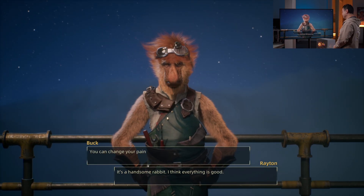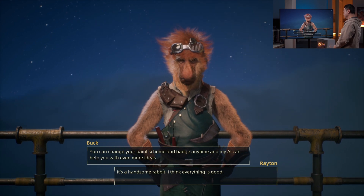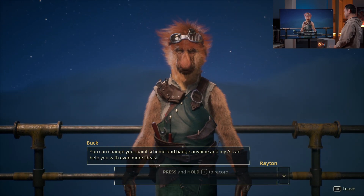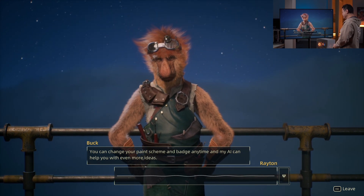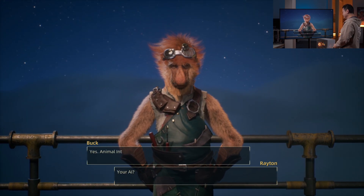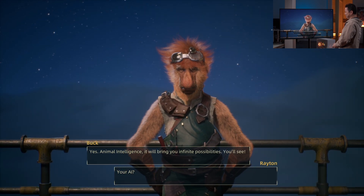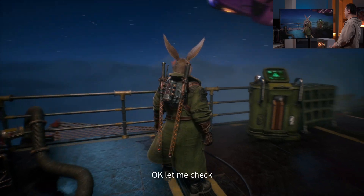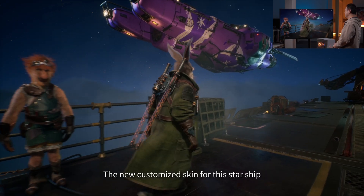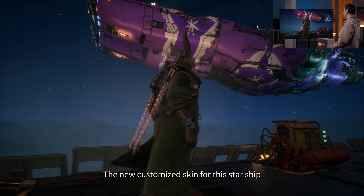You can change your paint scheme and badge anytime, and my AI can help you with even more ideas. Your AI? Yes — animal intelligence. It will bring you infinite possibilities. You'll see. Okay, let me check the new customizing skin for this starship.